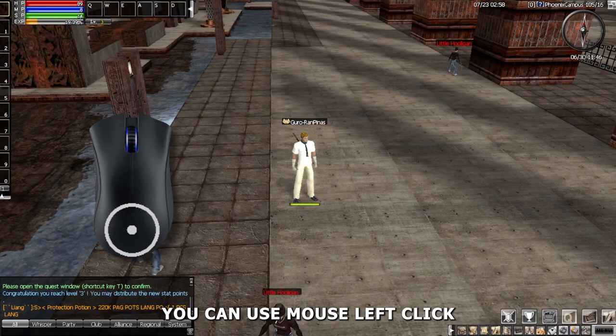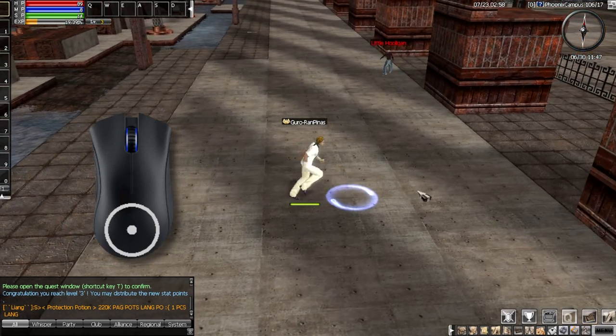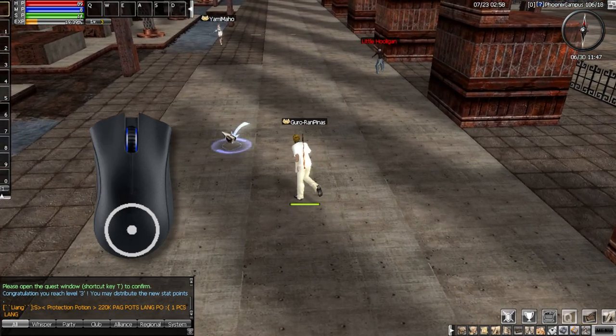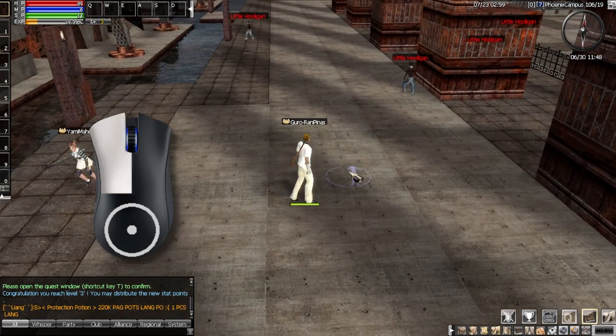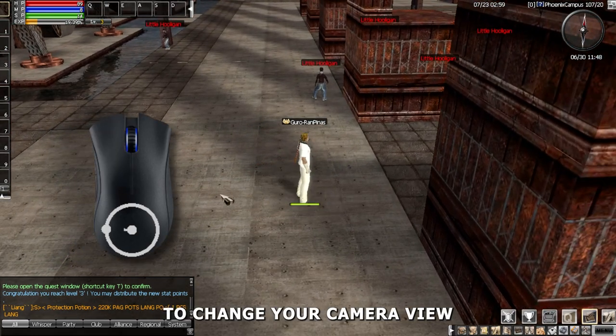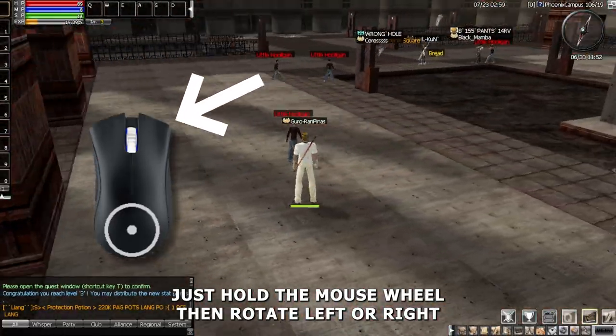You can use mouse left click to move to a specific area. You can use the mouse wheel to change your camera view — just hold the mouse wheel then rotate left or right, up or down.